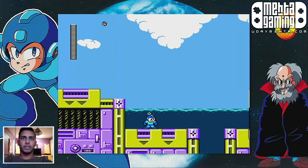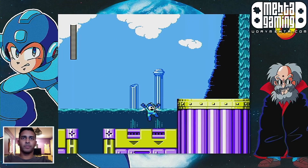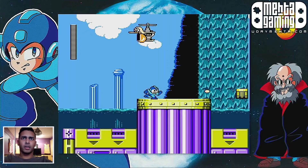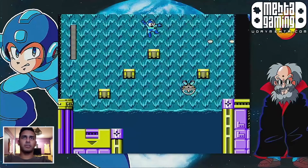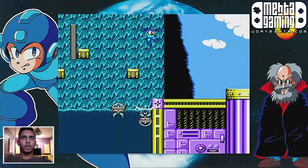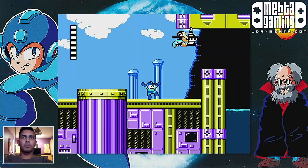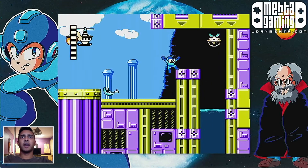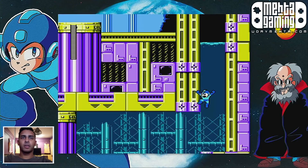What do those do? Those guys kind of just detonate unless we destroy them first. I wouldn't expect Centaur Man to have a water-based level, but it seems like that's what we're going to get. I like these pelican helicopters — those are pretty cute. They just let out dead fish. That's a really nice enemy design. We can wait for that guy to explode. Down we go.